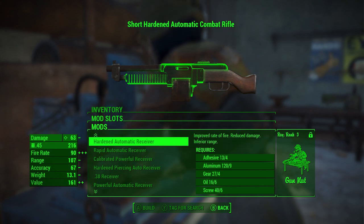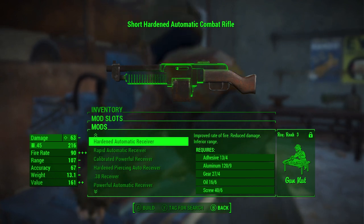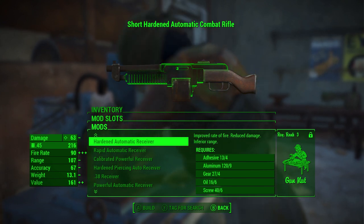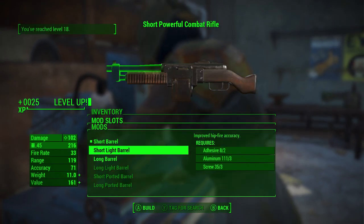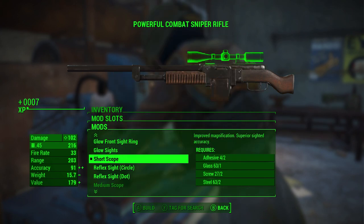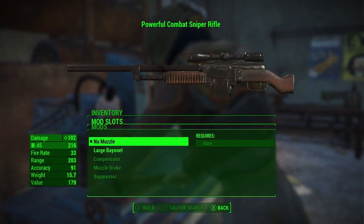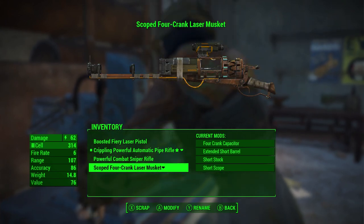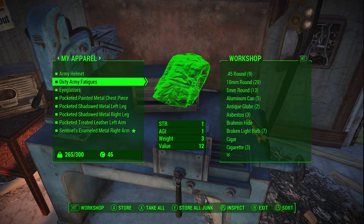This is going to be our sniper. I don't think we're going to get gun nut 3 for quite a while - we might never get it. So why don't I just put a long barrel on there, a short scope. We don't have enough adhesive for a large magazine, but that's okay. Now that we have that we can retire our laser musket - thank you for your service, laser musket.